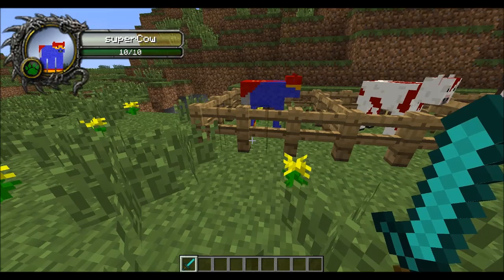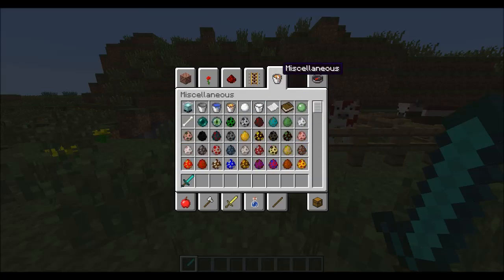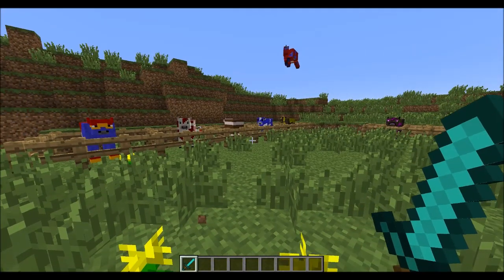Let's jump straight into it. First off, if you want to spawn these things, you can simply go under the miscellaneous tab, and you will notice that you have a ton of new spawner eggs. We have the super cow, apple cow, ice cream cow, blue cow, sky does Minecraft cow, ender cow, the flying cow, the buffalo cow, the lava cow, the creeper cow, the clouds cow, and the salted cow.